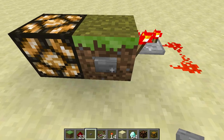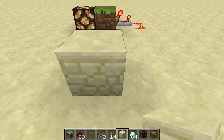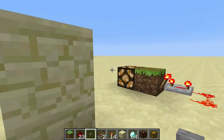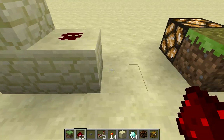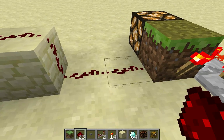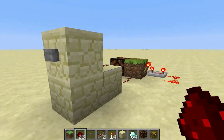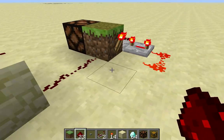Now, it doesn't necessarily have to be with a button directly attached to that block. I can have a button over here, per se — I can have a button right on this block here and then bring the wiring down into that block, hit the button, and the lamp would still work. You just have to provide power to this block for it to work.